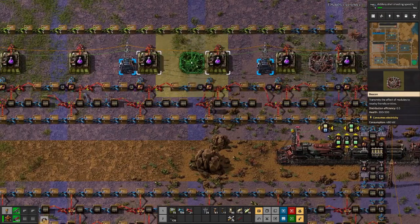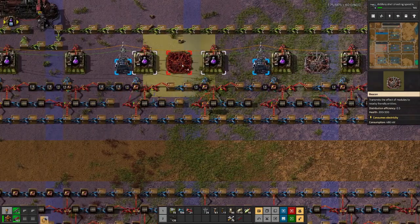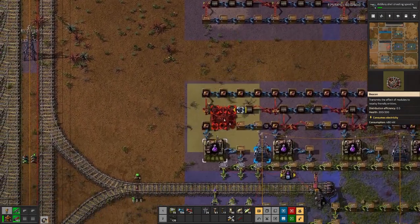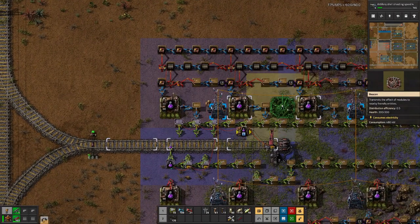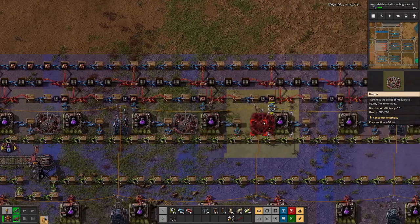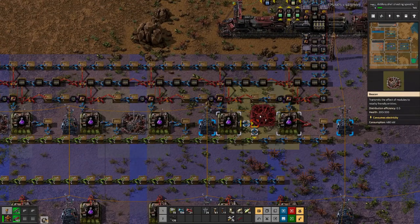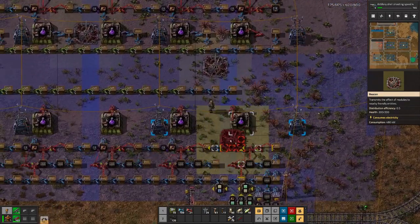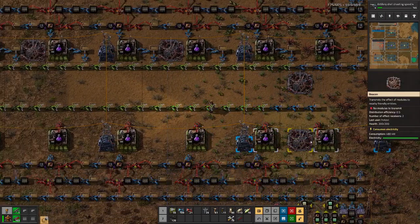Let's place them in here. We have one beacon for every two assemblers. Down here it's a bit of a tight squeeze as we have the substations as well, but we do manage.